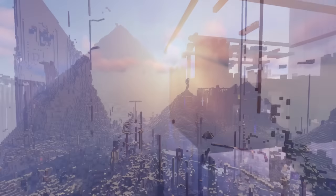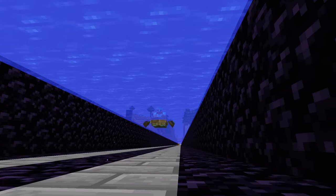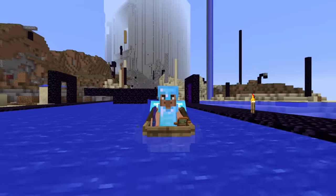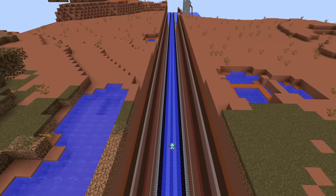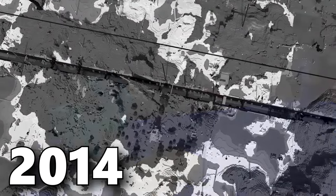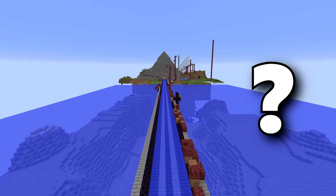Trying to escape the spawn region of the oldest anarchy server in Minecraft is not always easy, but one of the largest public works projects in Minecraft history has made it much easier throughout the years. The Southern Canal — a massive man-made river stretching for hundreds of thousands of blocks. Since construction on it began over eight years ago, it has helped many players escape the digital wasteland. But exactly how long has it become?